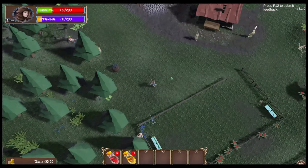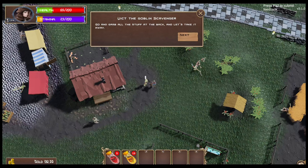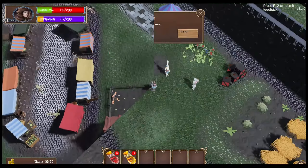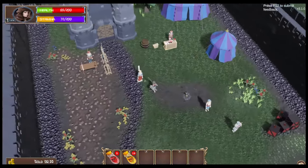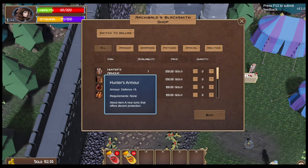I remember there were some knights somewhere. Let's see if this is the sword he wants — let's go grab all the stuff at the back. Oh, this is the same thing. We can find your father, Morrell. I hope I find him alive.